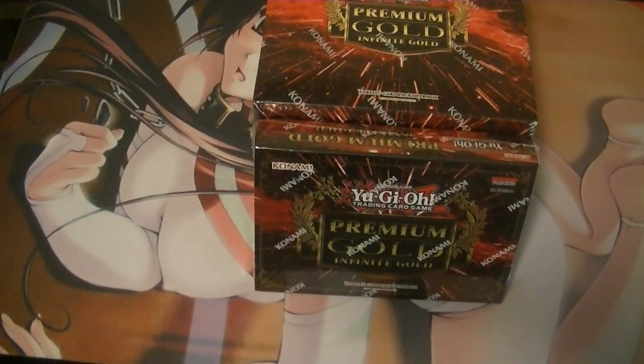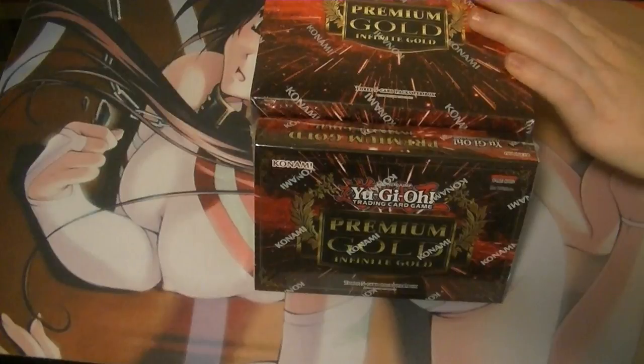Hello Yu-Gi-Tubers, this is Supreme Dragon and Hidden Dragon — Hidden Assassin as Hidden Dragon — coming at you with our boxes of Premium Gold: Infinite Gold.